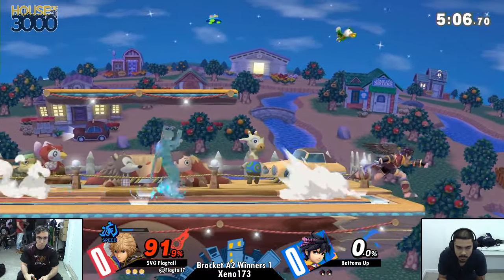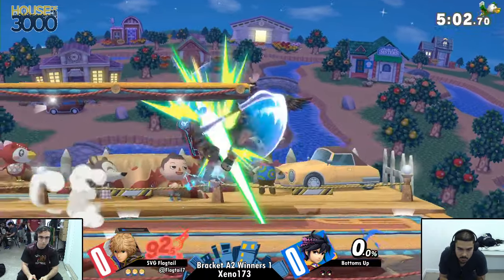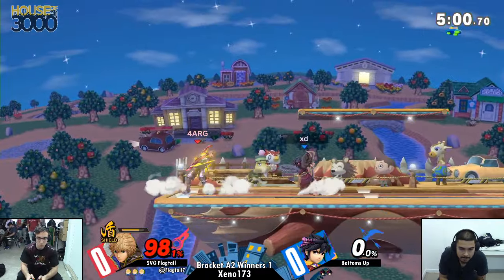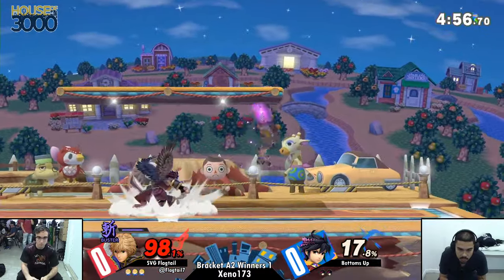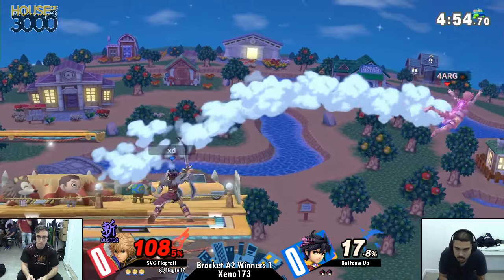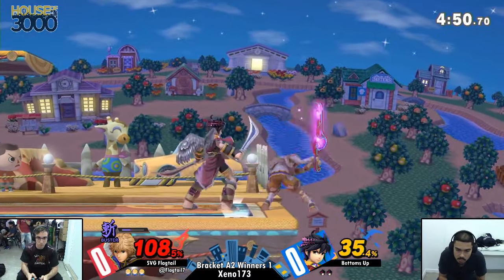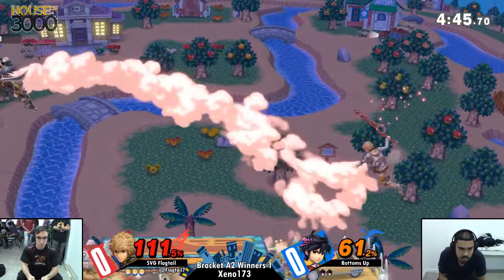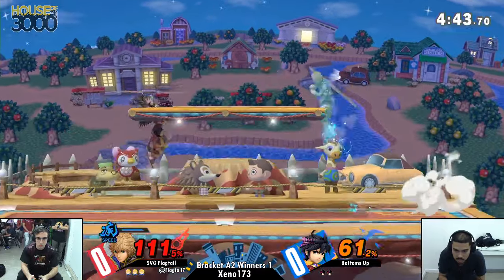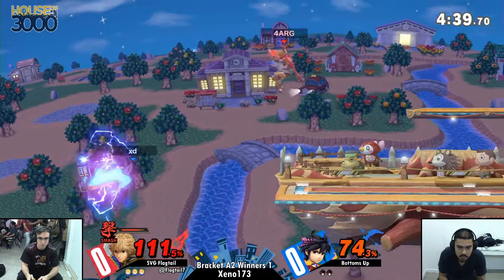I don't know what Bottoms Up is doing. He's just trying to wait out the Monado Arts, but he's not really taking advantage of waiting out the Monado Arts. Sometimes you just wait it out, but you gotta make a move. This is gonna be something that Shulk's gonna do the entire time — use the Monados. Be a little bit more proactive. Because what's gonna happen is you're gonna let Shulk cycle through his Monados, he's gonna get speed, get to defense, and just kind of camp you out and stall you out.